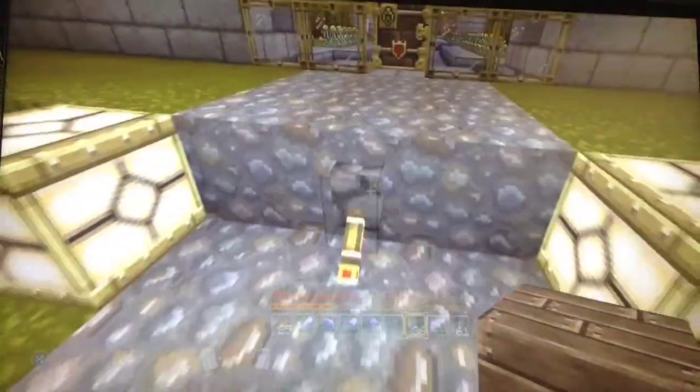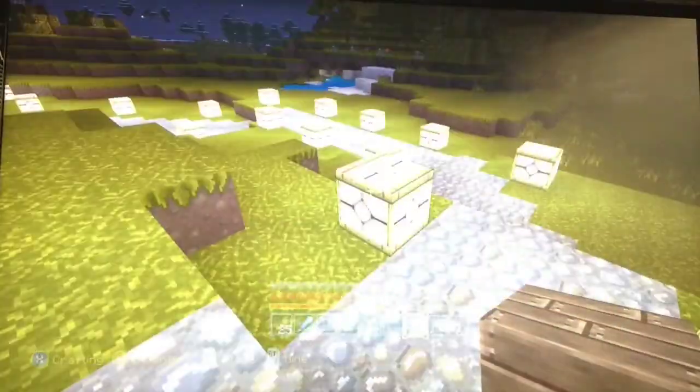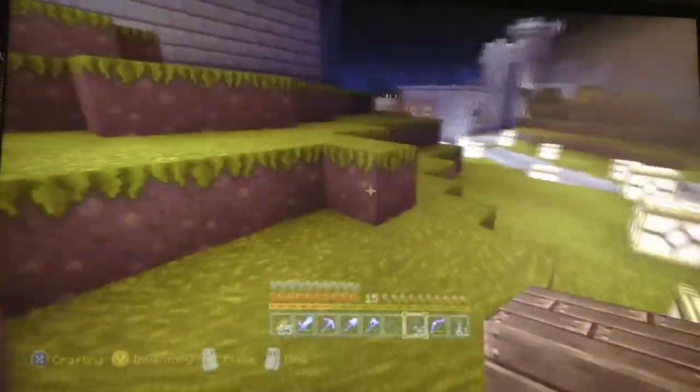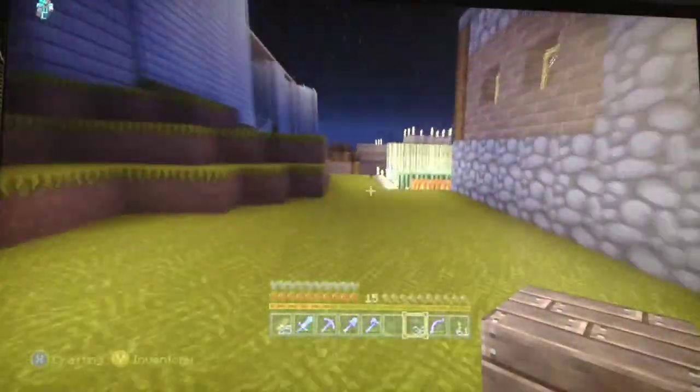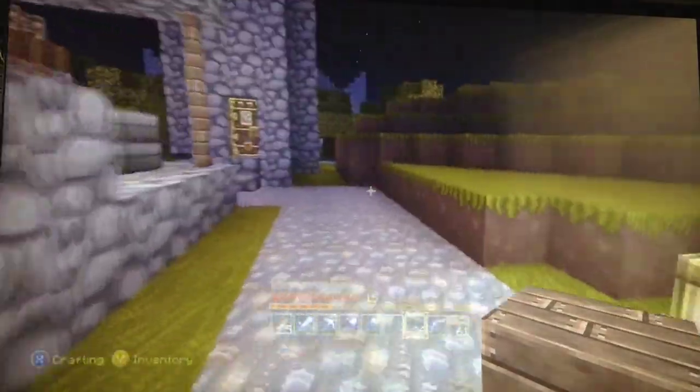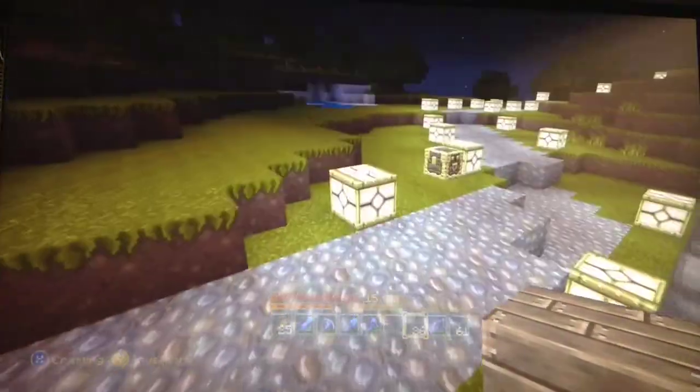Oh, and these lights — they do turn off, but I mostly leave them on because it's a pain to turn them on and off. Over here I've got my blacksmith. I was going to put lava in here but it's too close to spawn — spawn is like right here.